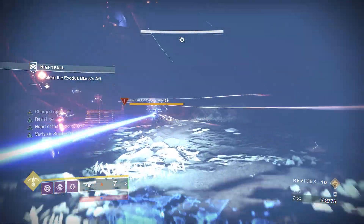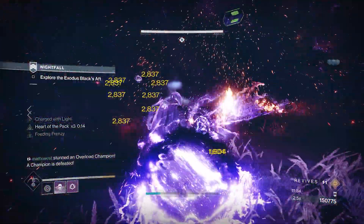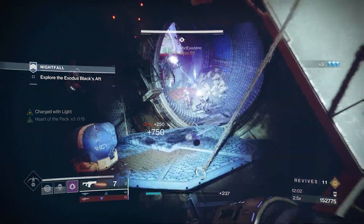Once into the ruined remains of the Exodus, you'll encounter the last Overload Champion of the strike. Quickly dispose of him and make your way to the boss room. Stealth your way up to the top — this will save you time and ammo.